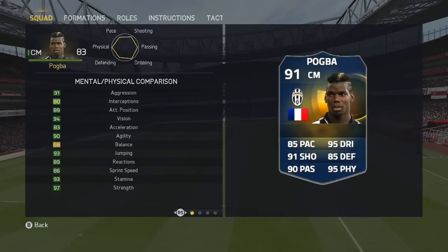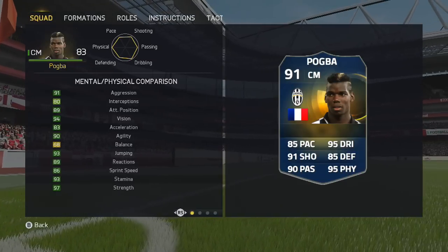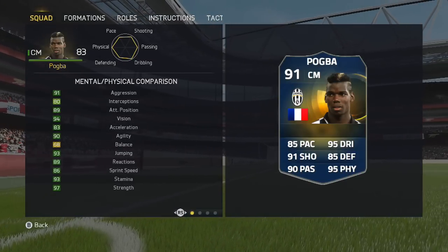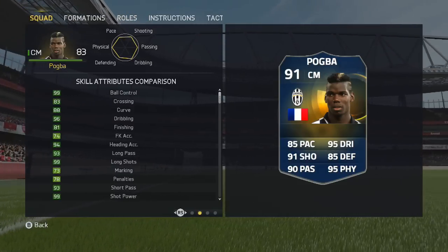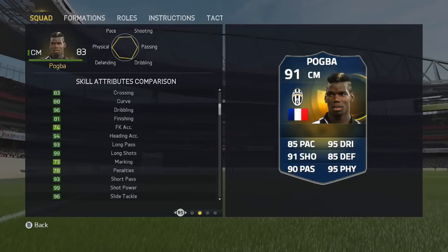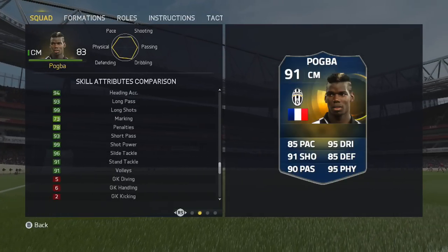When we look at the in-game stats, you'll see that this guy is absolutely immense. 97 strength is outstanding. Anything that's slightly disappointing is the balance, but that wasn't too much of an issue. Lots of dark green there, and again with the skill attributes as well you'll see lots more dark green across the board. Long shots and shot power are maxed out as well, which is absolutely amazing.